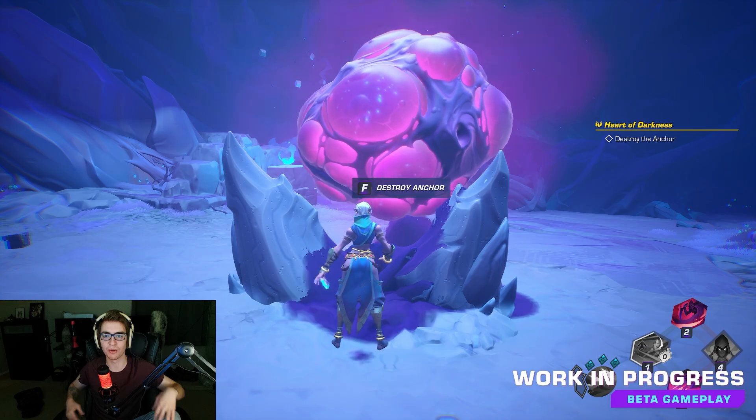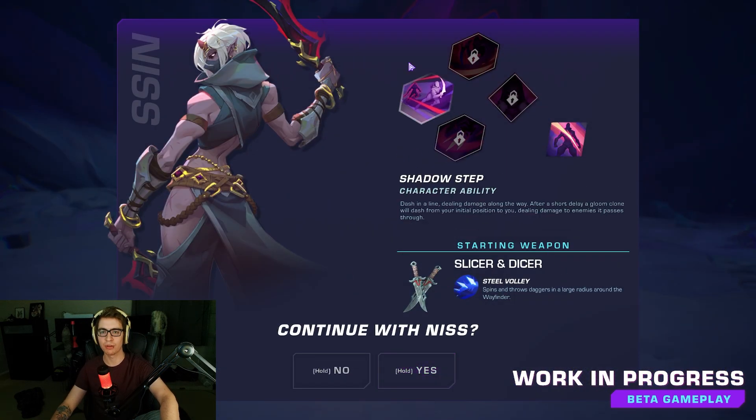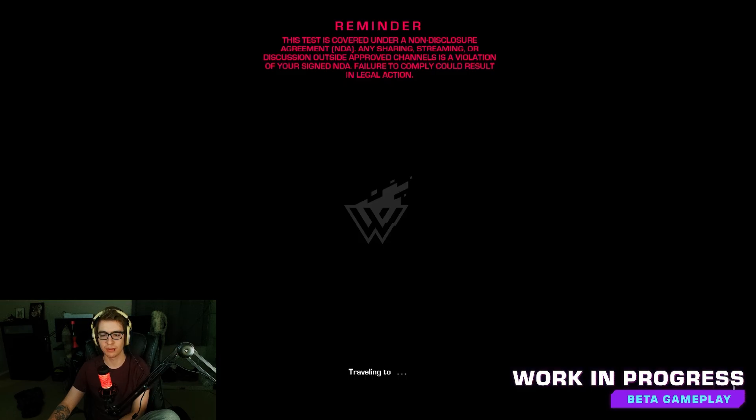It's just an intro sequence boss. You destroy the anchor — path is clear but the shadow is collapsing. Quickly enter the portal and then we make it through. Starting weapons: slicer and dicers. Now it's looking like you're starting the game sequence. Reminder: if you do happen to be in the closed beta, it's under NDA. Digital Extremes invited me — that's why I don't have any watermarks on my screen and that's why I'm recording footage for this video. That is the intro sequence for Wayfinder — the first 10 or 15 minutes.